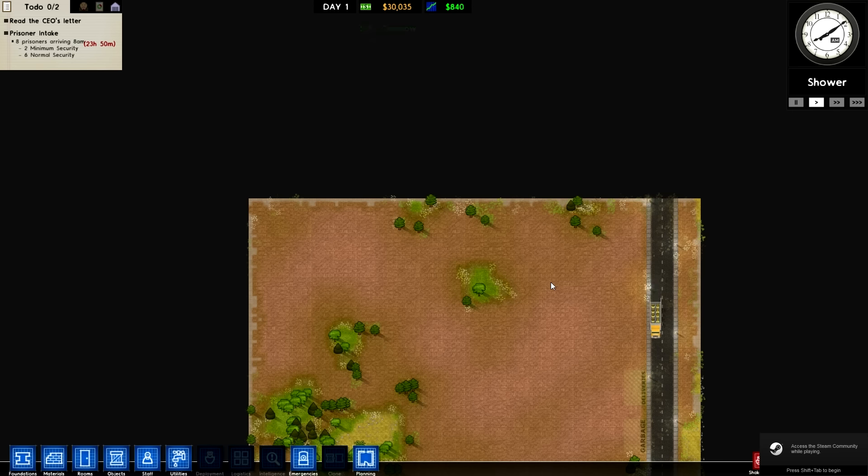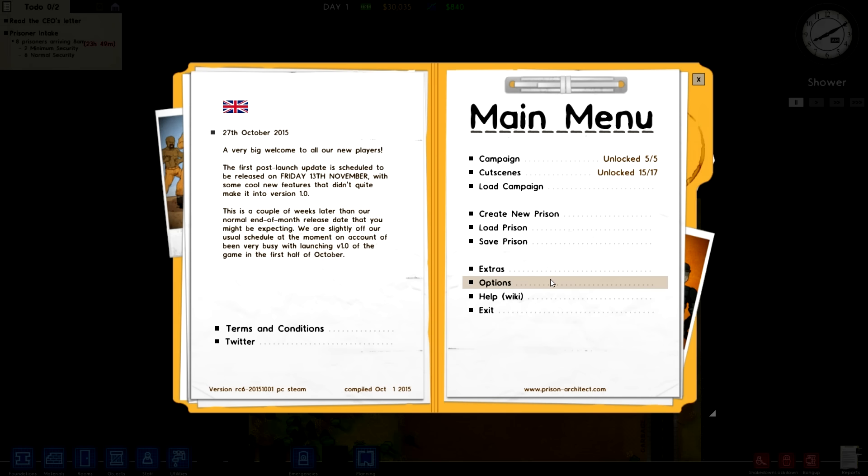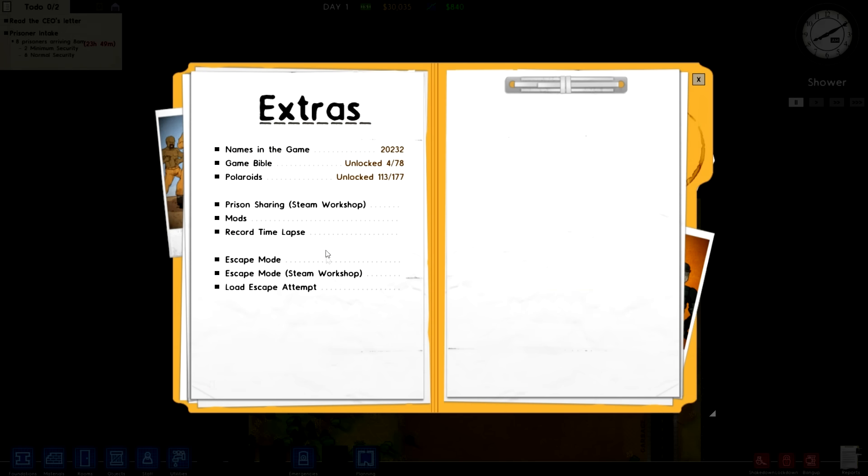Hello everybody, welcome back to Prison Architect Escape. Today we are going to do the Unescapable Prison 2.